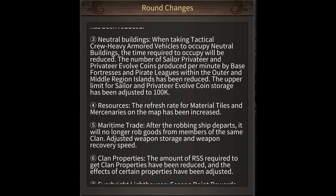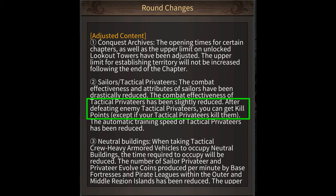Along with that, they've also reduced the maximum storage capacity of sailors and privateer evolve coins from 300,000 to 100,000. You'll also be able to get kill points from killing tactical and sailor privateers, but only if you kill them with your regular troops, not if you kill them with your own tactical or sailor privateers.